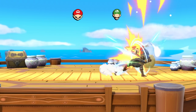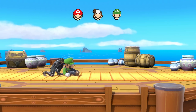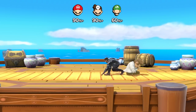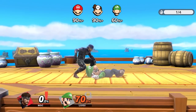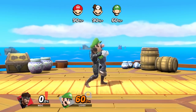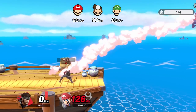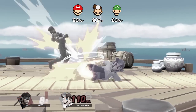Against Mario, Luigi, and Dr. Mario, there's a unique way of punishing get up attack and forward roll, but it can only be done after a certain percent: 60-plus for Luigi, and 90-plus for Mario and Dr. Mario. Right after the down throw, if you forward roll you'll completely avoid their get up attack, at which point you can punish with a dash attack or a down tilt. If they rolled forward instead, punish with a forward tilt. Just note that your roll can't be too stale, or the get up attack will catch you.